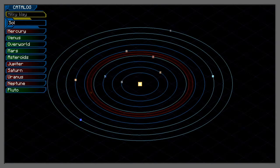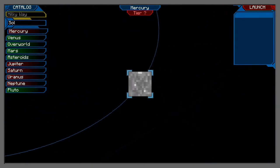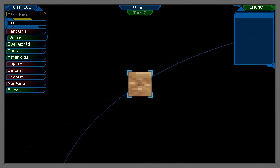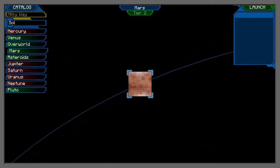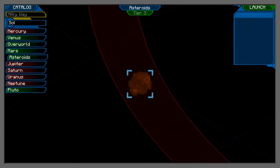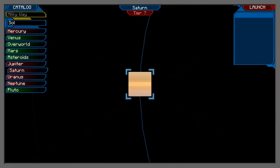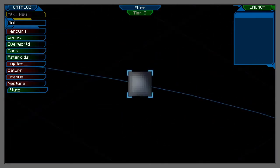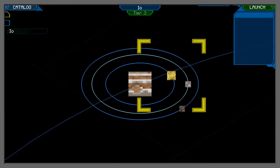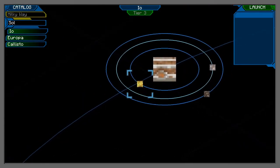Let's have a look at Mercury — nothing around there. Venus — nothing around there. Jupiter and our three moons we've seen. Saturn just has Saturn, Uranus is just Uranus, Neptune is just Neptune, and Pluto is just Pluto. So let's go to Io — click again to zoom in, and then we can launch.